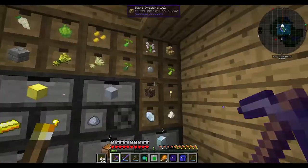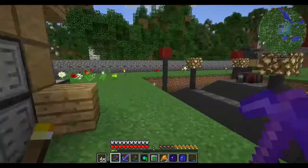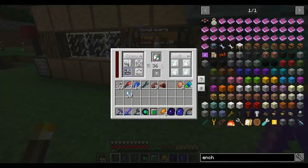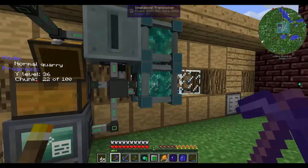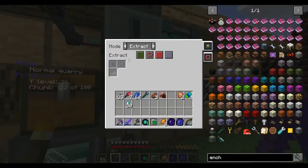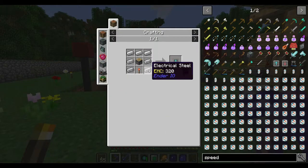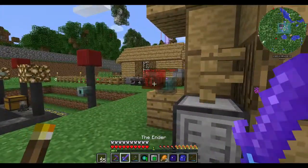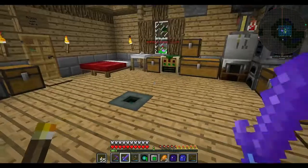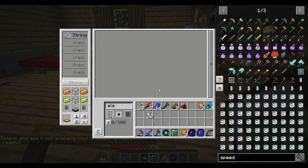This is going quite well. I had to throw a few more drawers in. I threw some fuel in the sterling generator so I can help out this quarry as well, because this is still running. I'm getting some junk really. We need to get some speed upgrades for this - item conduit speed upgrades. Electrical steel - yikes. Do I have any electrical steel? I don't believe I do. Nope, no electrical steel. But that's alright.